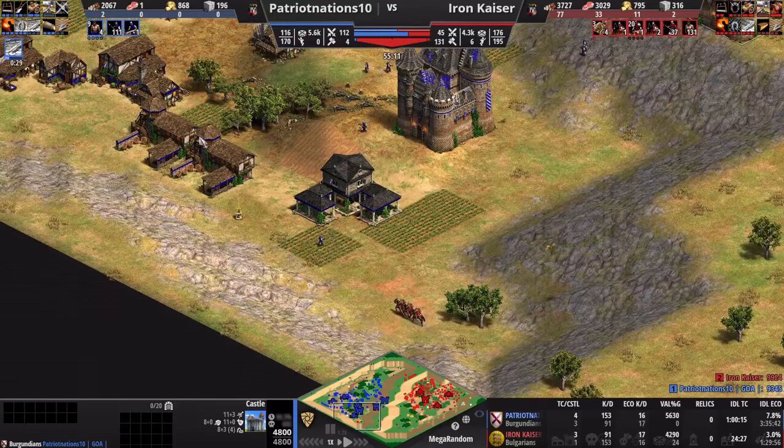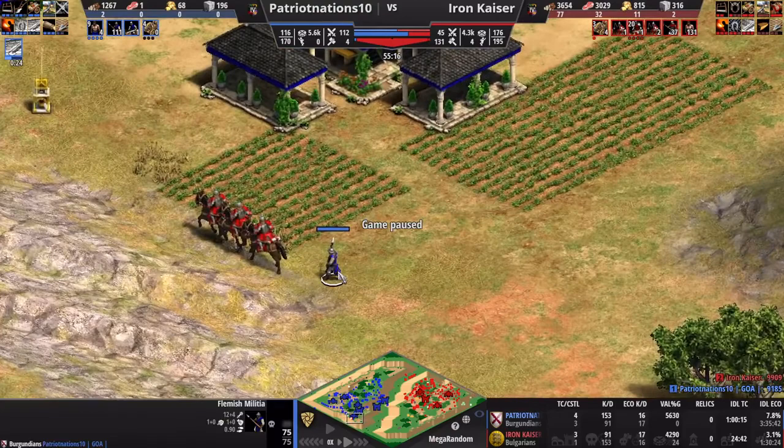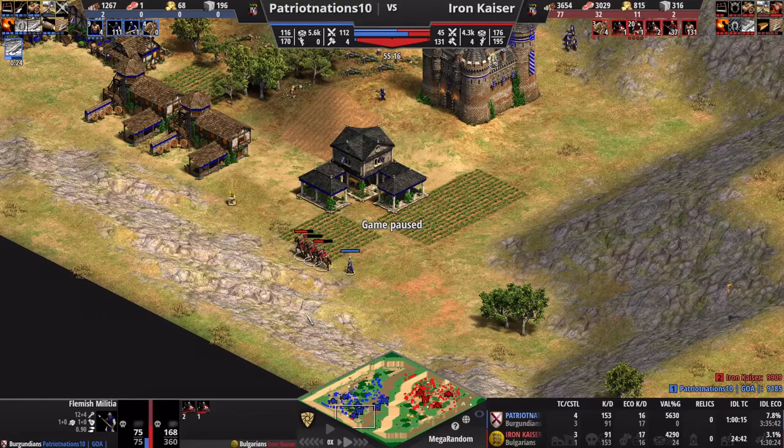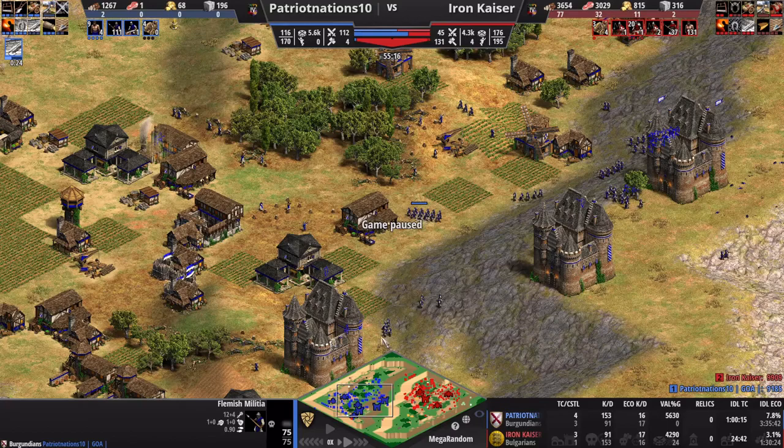I'm moving along and notice something — that's not a normal unit. Flemish militia! And right at this moment I realize: in case you don't know, the Burgundian unique technology in the Imperial Age is Flemish Revolution. It turns all of your villagers into Flemish Militia, which are essentially champions with a little anti-cavalry bonus. He's hit the button. Take a look: he has eight villagers to my 130 — so economy-wise I'm great. But he has 112 army on the field to my 46. I'm worried.